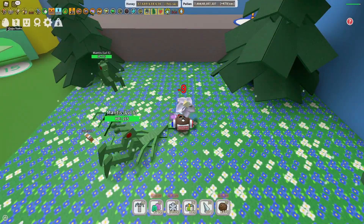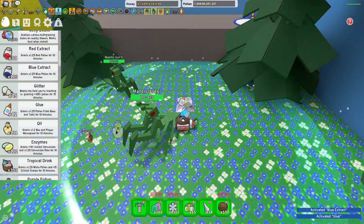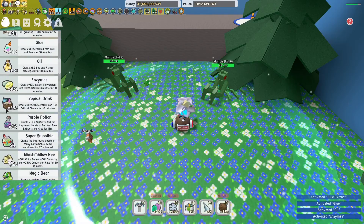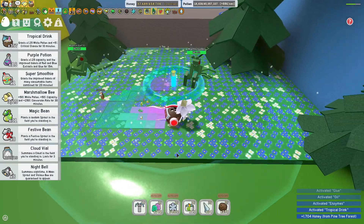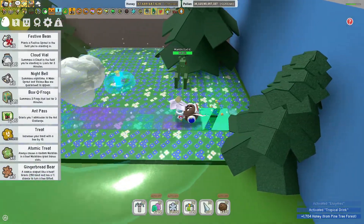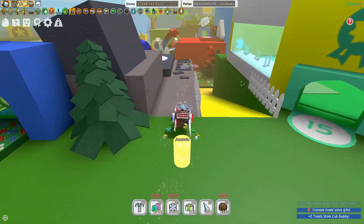Whoops. Shifla. Alright, let's grab a blue extract, a glitter, an oil, enzyme, an oil, enzyme, tropical drink. Oh gosh. Where are my bees? Help. Hold on. Let's go donate a ticket to the wind shrine.